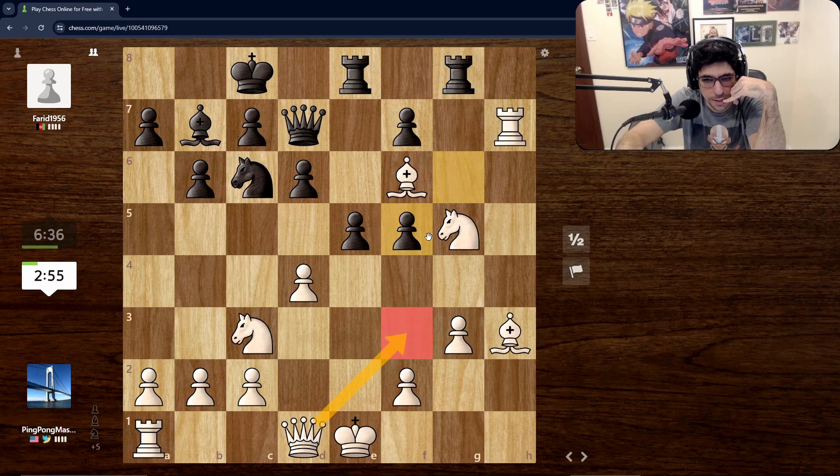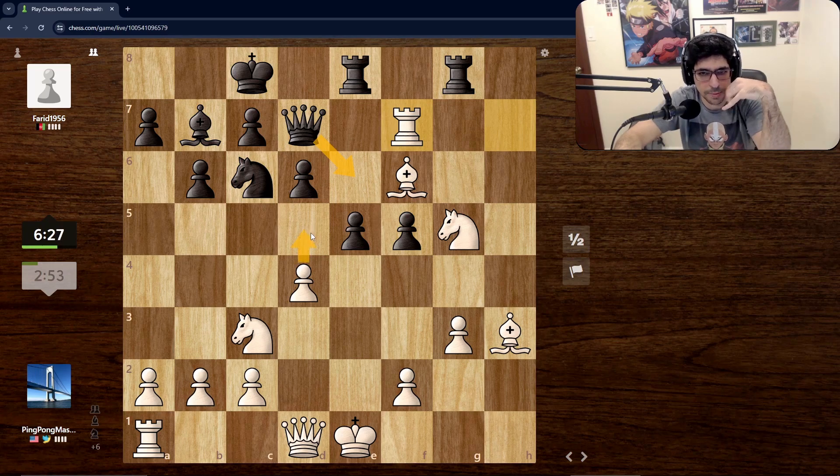Another idea is we could bring our queen here, but let's just do this. I mean if he doesn't defend with the rook, we trap his queen.